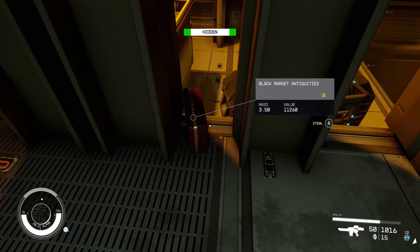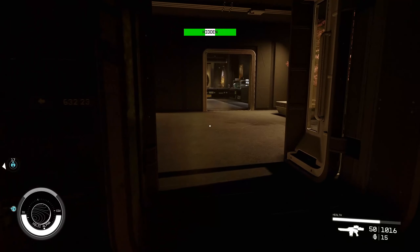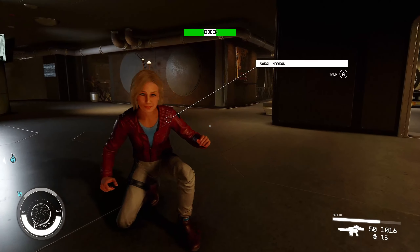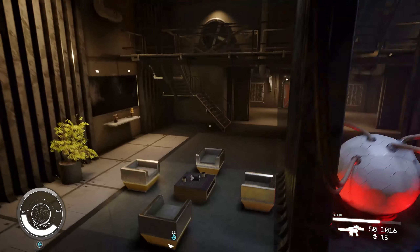Go into here and you'll find black market antiquities, stolen artwork — contraband. Grab that. We are a little bit over-encumbered but we won't worry about that now. Once you've done that, leave this area.